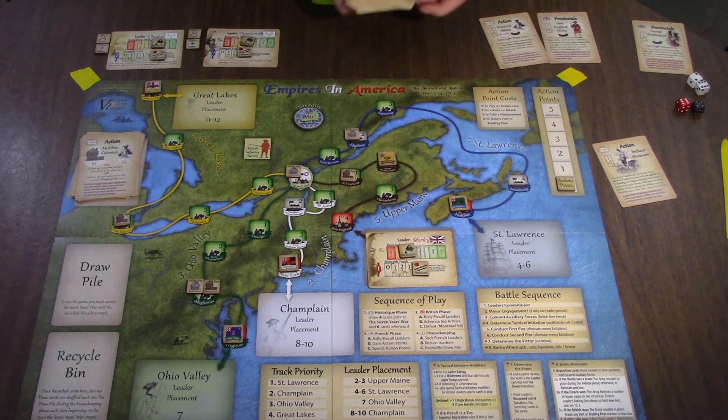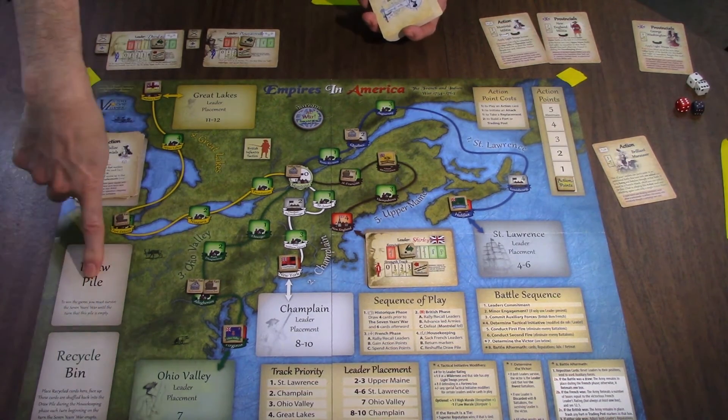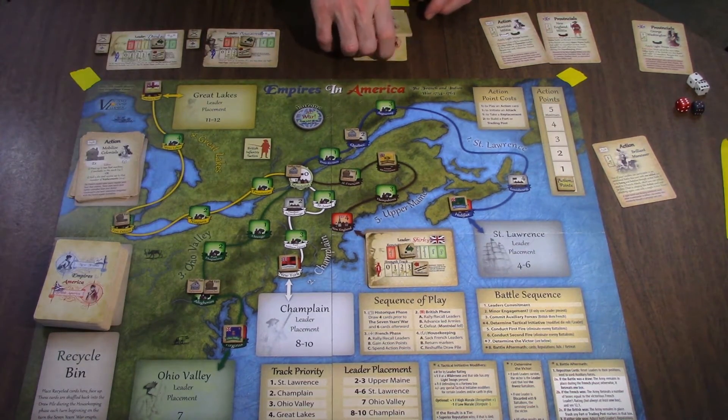This now is our full deck from now on. At the end of the turn, anything in the recycle bin gets shuffled back into the draw pile. So there's going to be a lot of shuffling here. One, two, three, four, five — we now draw six cards every turn. Our first card was the Seven Years' War. Let's resolve these one at a time.